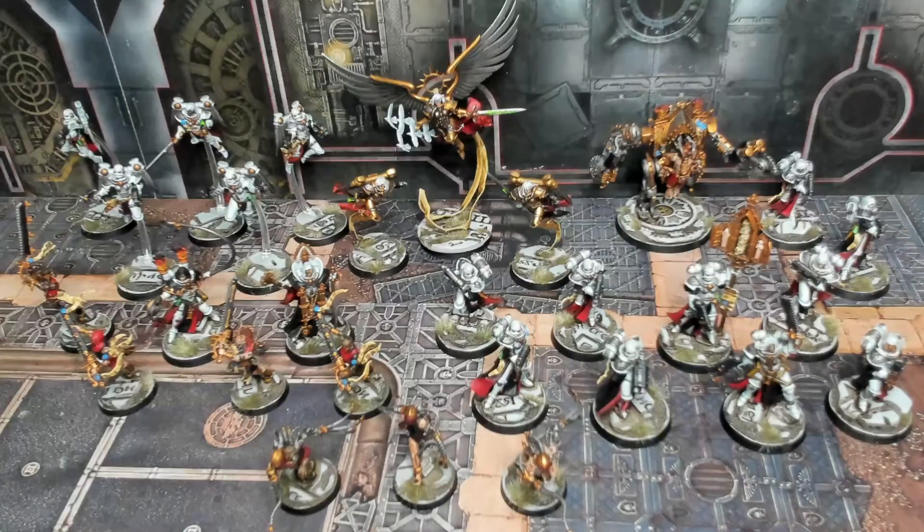Welcome back to the channel. Warhammer Man back in the studio with another completed commission. Today we have our Adepta Sororitas, Sisters of Battle, and this is the Order of the Sacred Rose. The traditional color scheme is white power armor with black cloaks or cloth, red underside of the cloth, lots of silver and gold accents. These are all positioned on custom made ruined temple style bases using all Games Workshop components, with little bits of rubble, sand, and Games Workshop tufts.